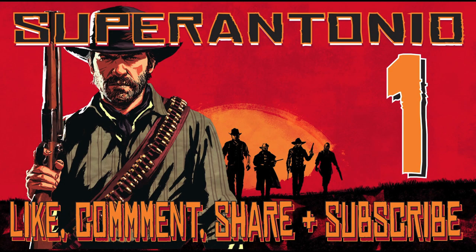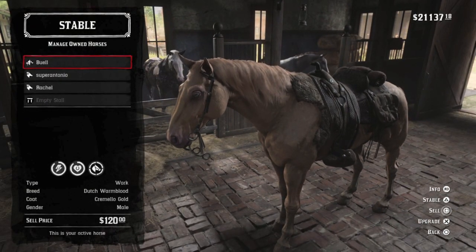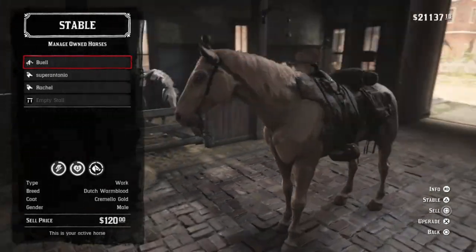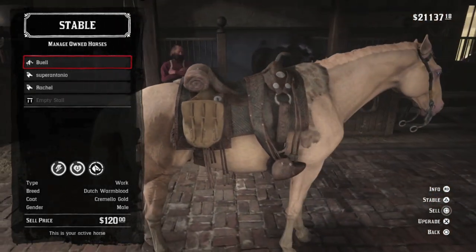And at number 1, the number 1 horse for John has to be Buell, the Cremello Gold Dutch Warmblood. He's available in Chapter 6, but I always save this mission for John because I couldn't bear to say goodbye to him after that final ride — it would break my heart even more. You get to meet Buell when John helps a stranger at O'Crae's Run.